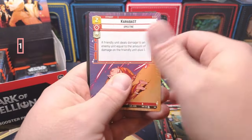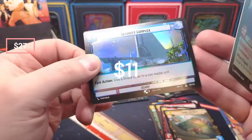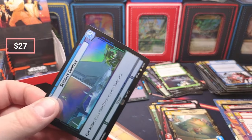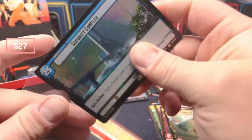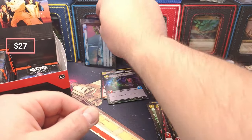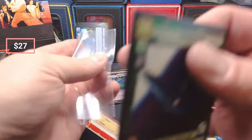Rebel — oh we got Carabai, oh Devastator, oh Security Complex! I don't know what Security Complex is doing in here — that's one of the main meta lands right now, I believe. I could be wrong. And then we got Devastator.